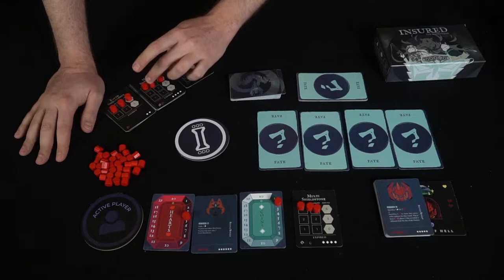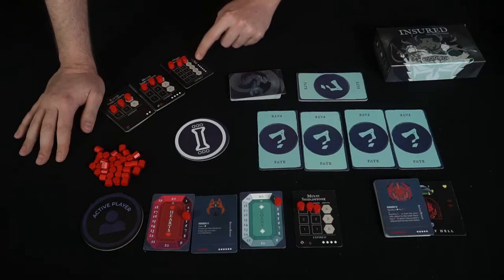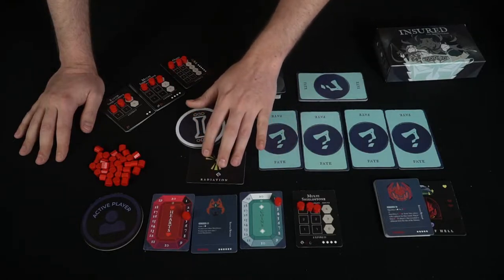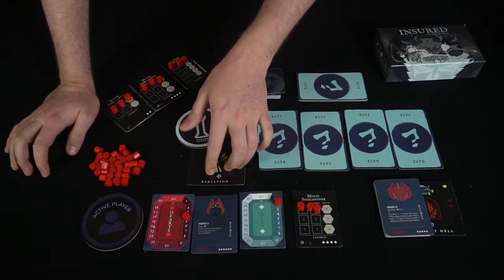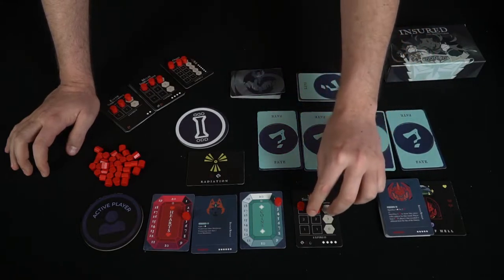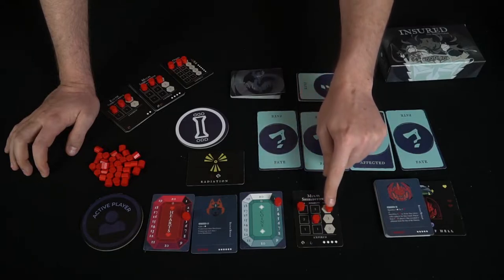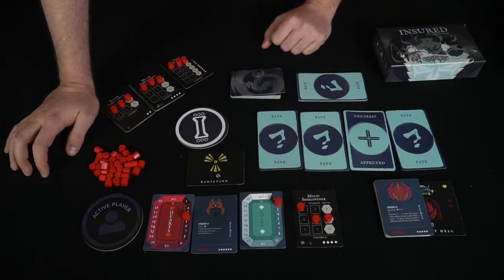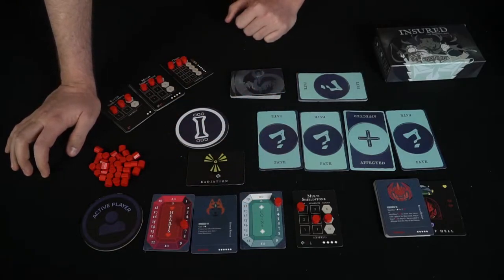Looking at his special ability, it says on active round two you gain one coin — pretty useful. He's got his four health here and now he's down some coins. Other players are also going to be able to buy stones to protect them. The protection value is shown at the bottom, or the top for the omni shield since it covers everything but at a higher cost. Then you flip over one of these events — radiation, for instance — which will deal damage if you don't have a fire or light shield.